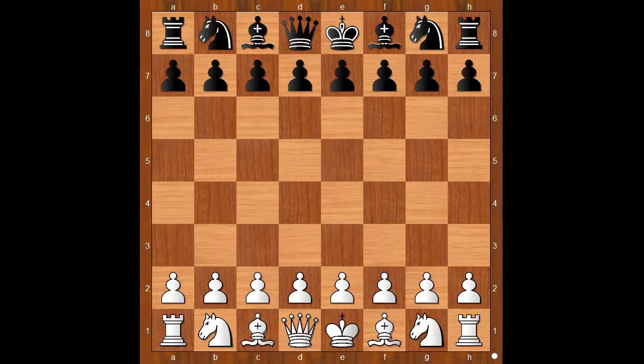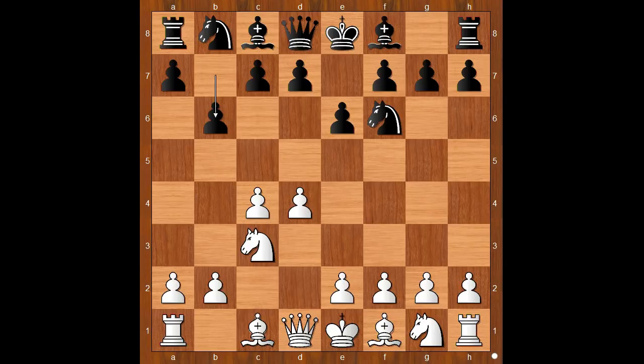Rubenstein had white pieces and he started with d4. Takac played knight to f6, c4, e6, knight to c3, b6 — the Queen's Indian Defense pawn structure. White to move: e4, grabbing the space.